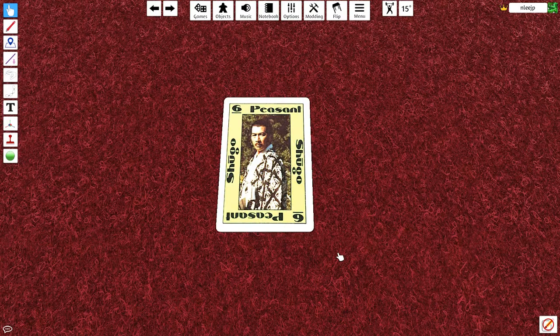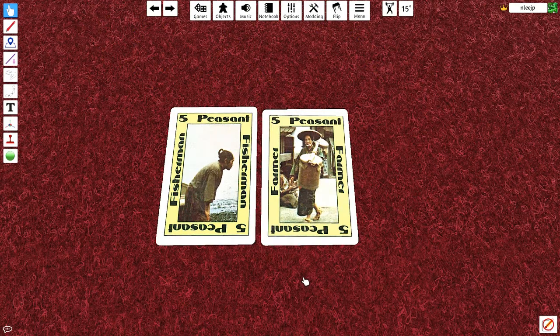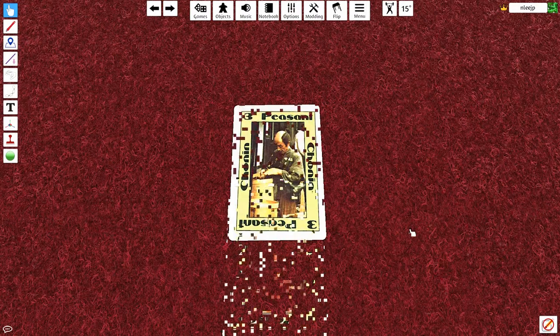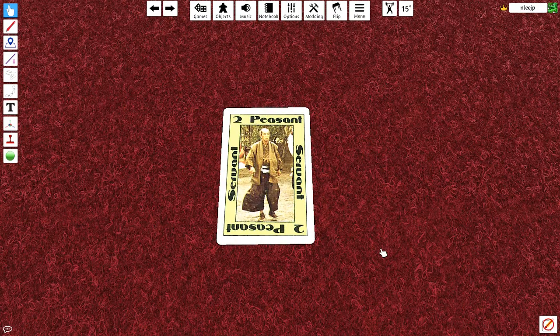There are 24 peasant class cards in the game. The Shugo is the most valuable — he was an administrator and his worth is 6 points in the game. Then there are 2 peasants of equal value. Both cards are worth 5: the Fisherman and the Farmer. Historically they were quite well respected and that's why they have a high value here. Next is the Geisha, worth 4 points in the game — they were entertainers serving the Samurai. The next peasant card, worth 3 points, is a Chonin or Merchant. And finally the last of the class cards is the Servant, worth only 2 points in the game.